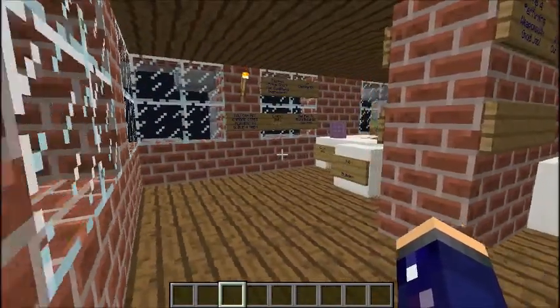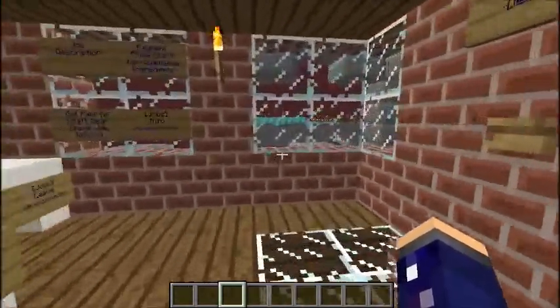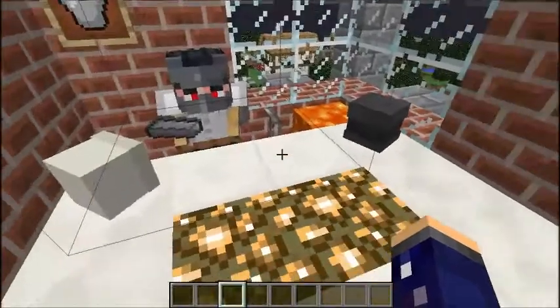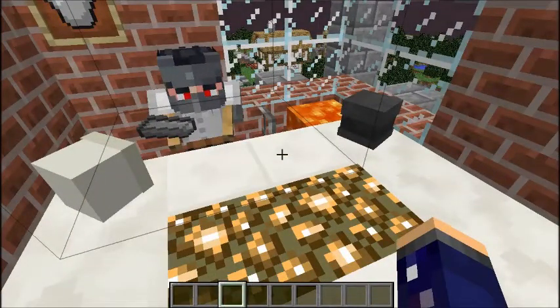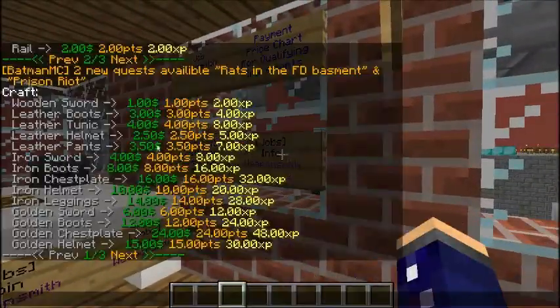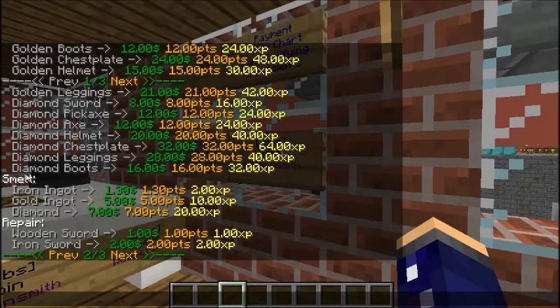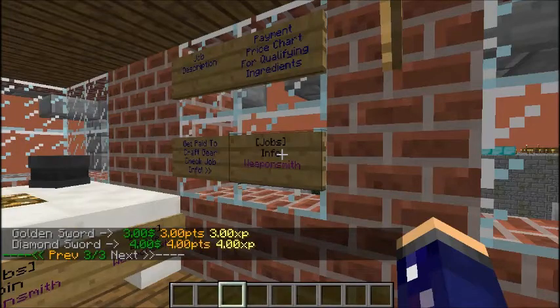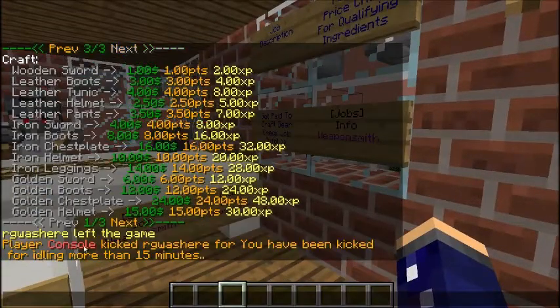Up here are Weaponsmith and Builder — the last two careers. We can possibly add more; we're still working with some of the plugin settings. For Weaponsmith, you get paid for crafting weapons and gear. There are three pages. You also get paid for smelting iron and gold ingots and diamonds — I didn't even know you could smelt diamonds, I'm going to have to try that! You also get paid for repairing, so definitely make sure when you look at these menus to check for the previous and next buttons.